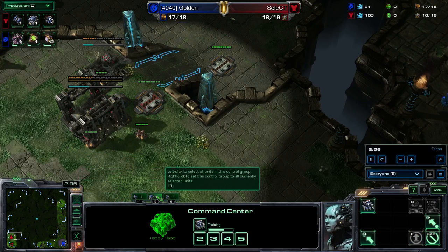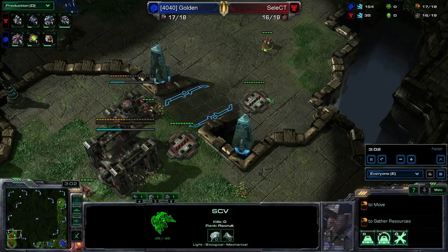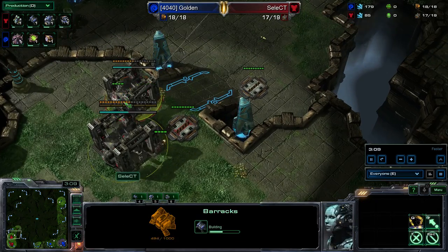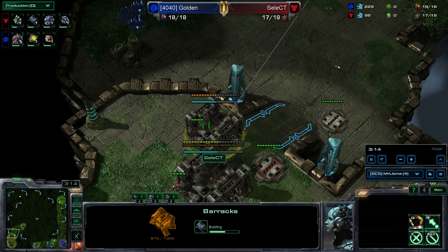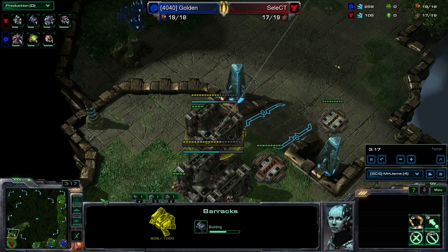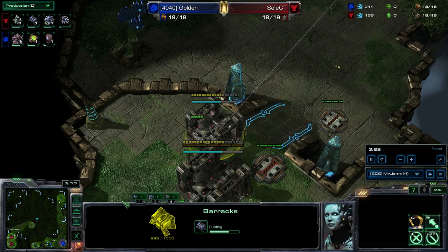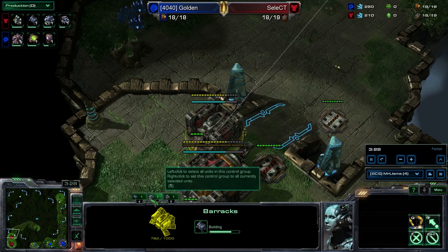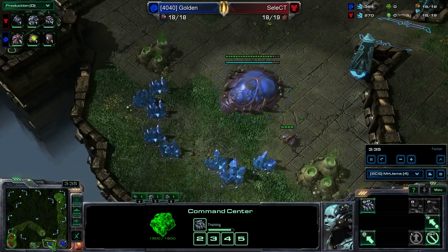Looking at Select: five for his command center, which is usually the same for me. He's got his scouting SCV up there as number six, and production at number four. I usually leave my production on three and four, attacking units on one and two — so it's usually factory, starport on three and four, and then one and two for my armies. Five and beyond as my production and macro buildings.